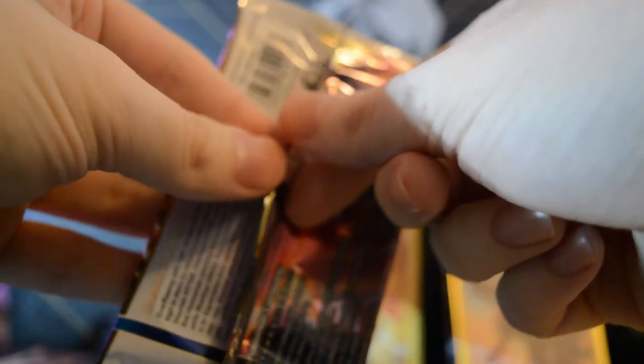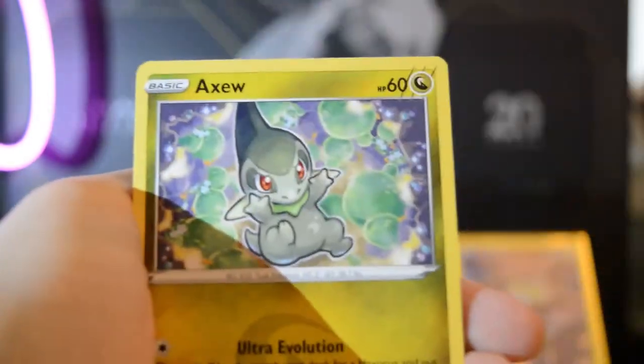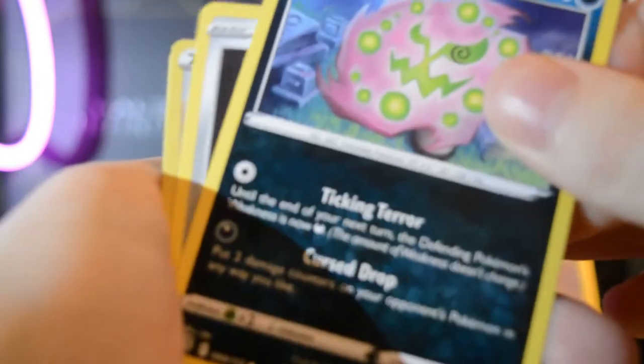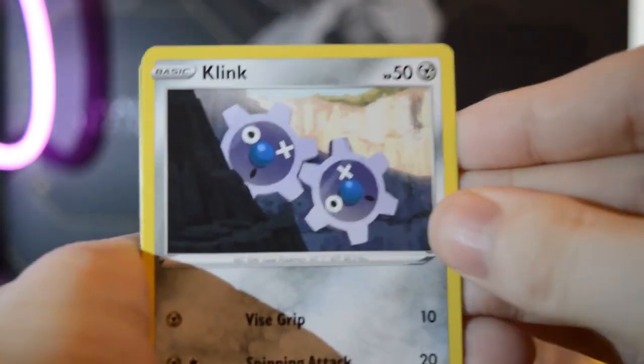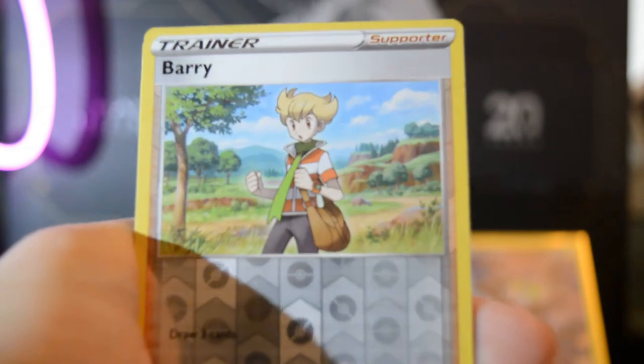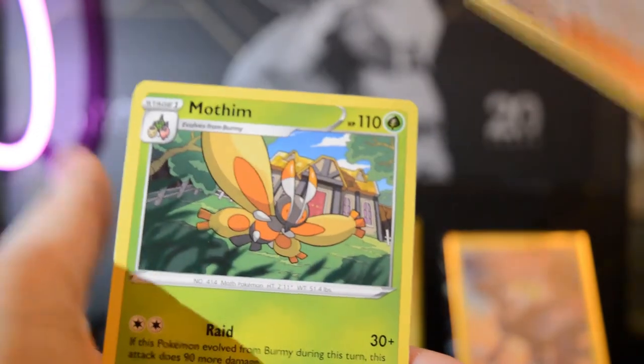Thank god I got that gold Zapdos. Alright, last pack! Yeah, because without that gold Zapdos this would have been a little disappointing. Hey, it's Magmar again — I need that for Magmortar. Code card gone. Let's see what this spitting hot fire Charizard pack can bring us: Impidimp, Axew, Spiritomb, Klink — we're clinking our cards together because we're gonna get something fire here. Come on, last pack luck, let's do this!